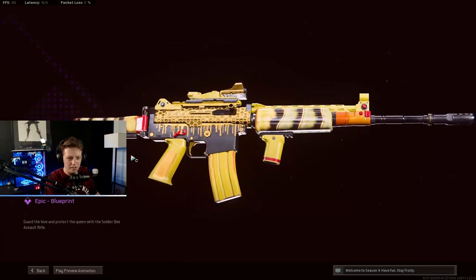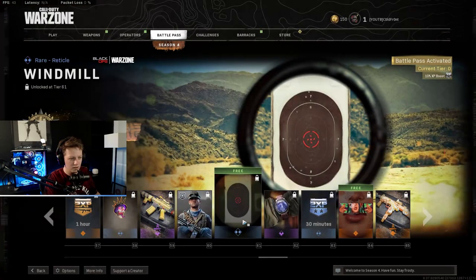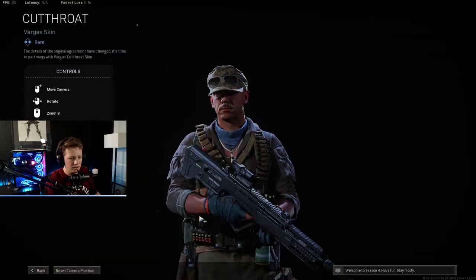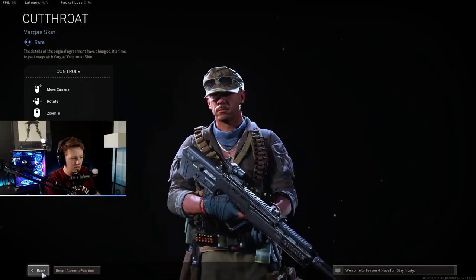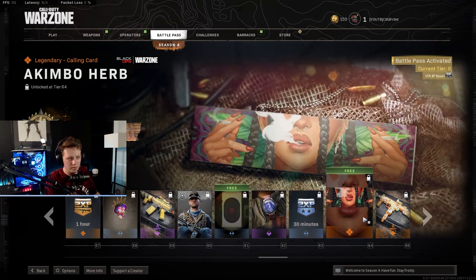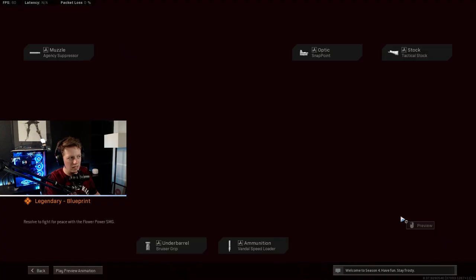These are very, very interesting skins for Season 4 — they're not subtle at all. Here's Vargas' new skin called Cutthroat. Reticles, swatches, double XP, calling card. Blueprint submachine gun Bravo called Flower Power.